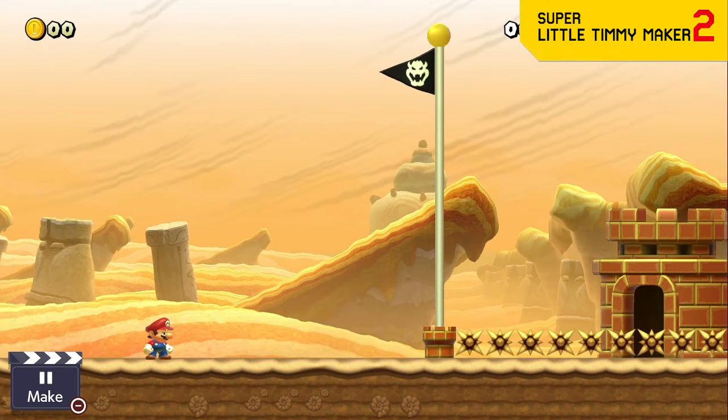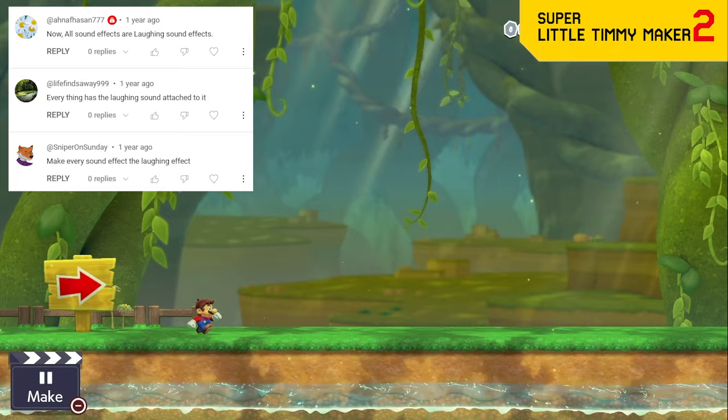That same Bowser continues to spawn over you anytime you start from that checkpoint. Usually when Mario beats a level he's immune to anything after the goal, but not anymore — now you can place spike blocks to the right, and when Mario walks over it, you're dead.